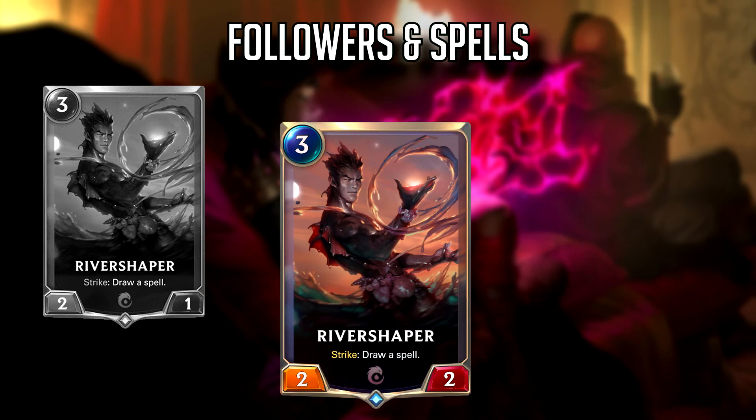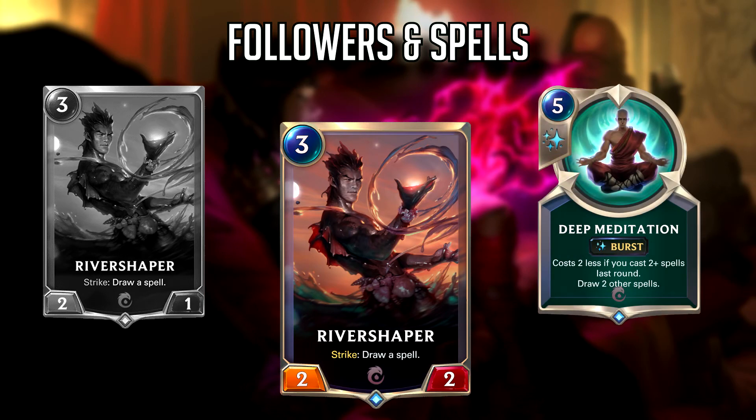Next we have River Shaper, who is now a 2-2 instead of a 2-1. This is probably the change I'm least excited about — I think this buff will do nothing for River Shaper. The problem is that a card called Deep Meditation exists, which does the same thing but better. Even with Deep Meditation nerfed to 5 mana, it's still better since River Shaper needs to strike to draw a spell, could die before you get the effect, and only draws one spell versus two at burst speed. River Shaper would need a more significant buff or Deep Meditation a significant nerf.